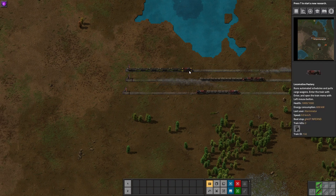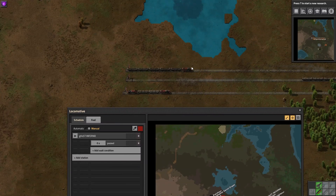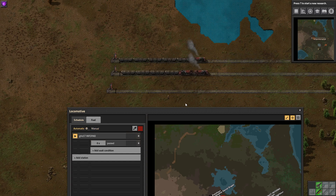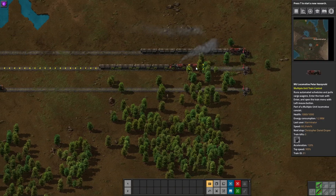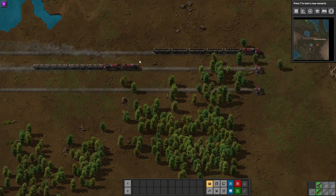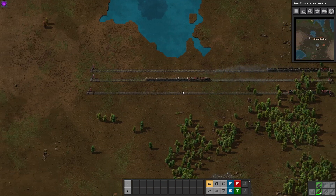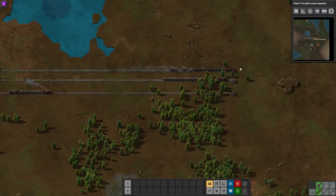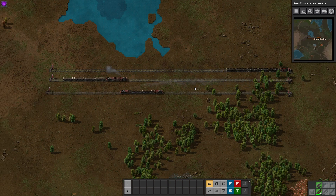I've got two trains running for comparison. One is roughly equivalent to a vanilla setup: one loco, four wagons, one loco on the end — four wagons, two locos, six total. The other has one loco and five wagons, also six total. When they go, you can see the MU-controlled train is about twice as fast. It's a short run but the difference is very noticeable.